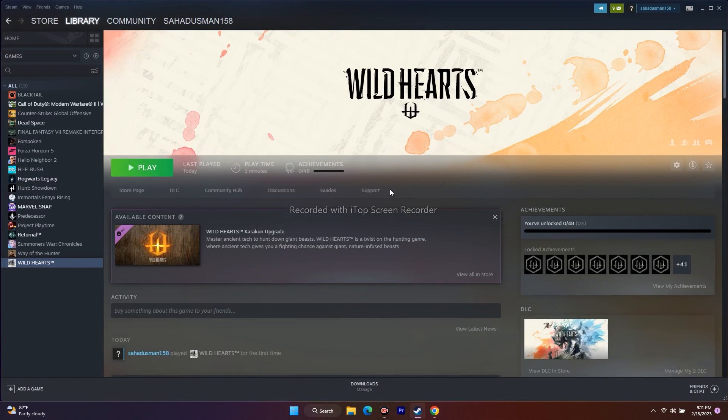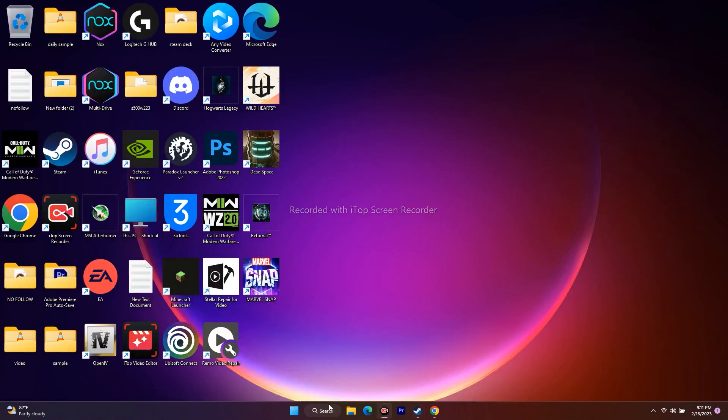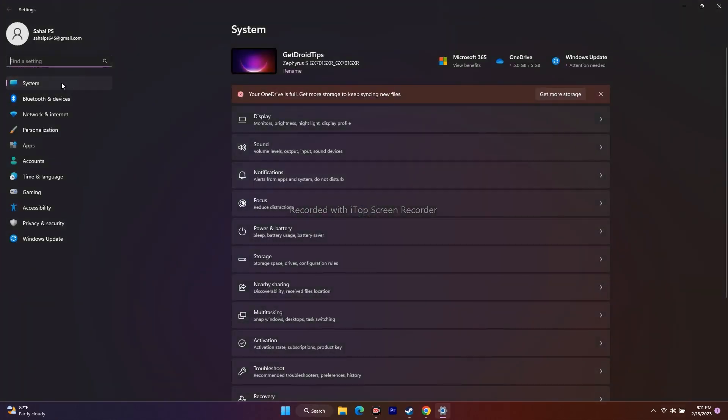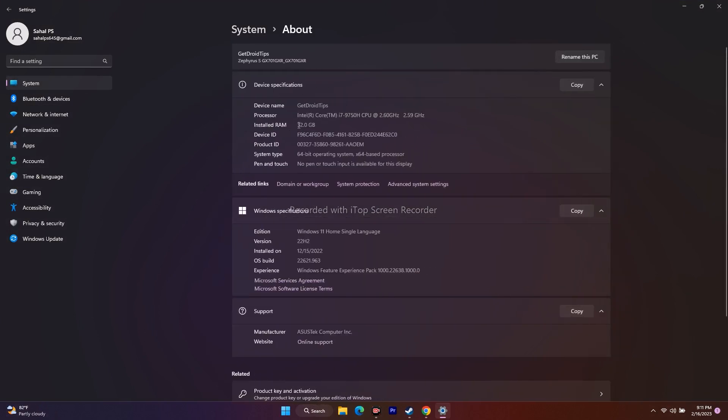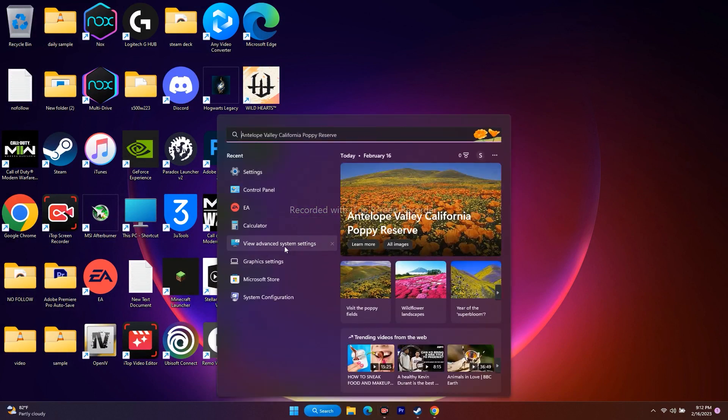The next fix is to increase virtual memory, which can fix a lot of issues. Many people ask why we multiply by 1.5 or 3 for the initial and maximum size values. First, you need to know your RAM. If you don't know, go to Settings, then System, scroll down to About, and you can see the installed RAM — mine is 32 GB.